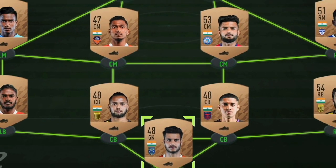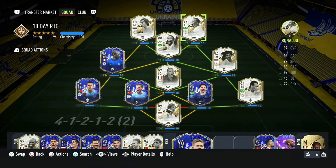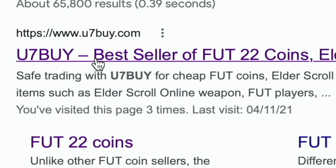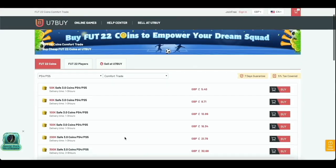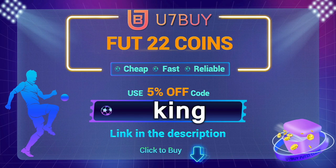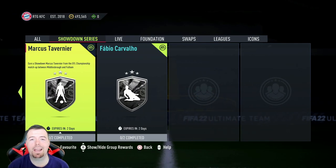Are you bored of having a bad team? Why don't you turn it into a beast team by hitting the link in the description below? Get yourself some cheeky cheap reliable FIFA coins, and don't forget to use the code 'King' to get yourself that cheeky five percent off.